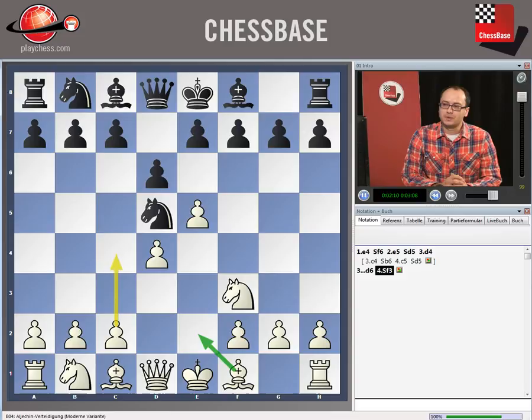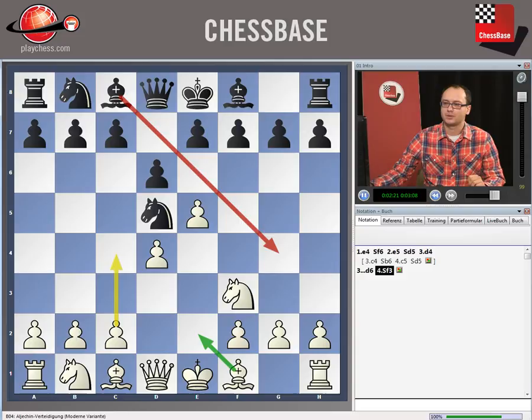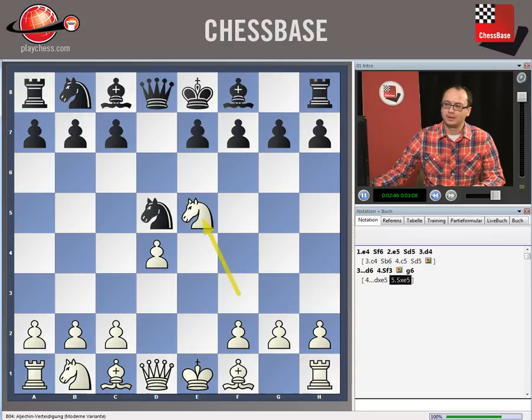Black has three main plans in this situation. One is to come with the bishop on g4, which has two branches: one idea is to develop after that with c6, another idea is to develop with e6 — the latter, with e6, is the main one. Black can also play g6, which is another plan. And finally, the modern treatment of the position: Black takes on e5 and then tries to take back the tempos, trade the knights, and eventually get rid of some pieces and relieve their defense.